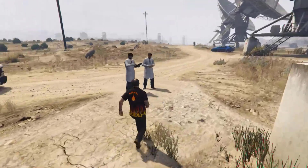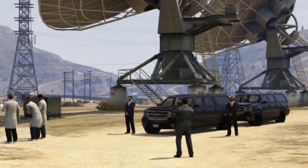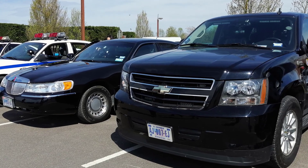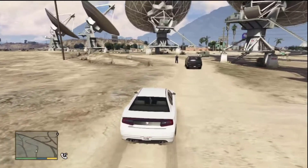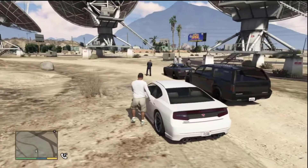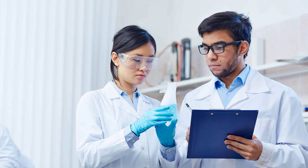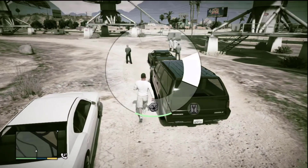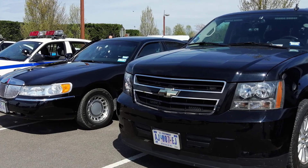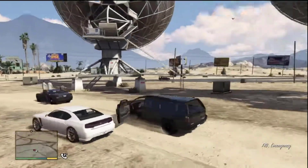In GTA V there is a suspicious group of FIB agents at the satellite dishes in the Grand Sonora Desert, every day from 10 a.m. to 5 p.m. The agents stand guard next to two FIB vehicles while various scientists talk among themselves. The agents can't be seen in the PS4, Xbox One, and PC versions of GTA V, though the scientists are still there. The scientists stop talking when the player enters the area, and the FIB agents will attack the player if he stays too long or prompts a conversation.